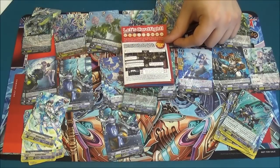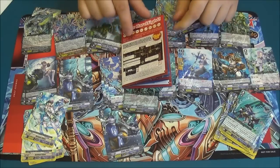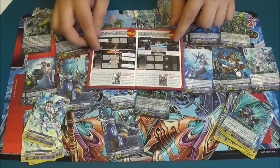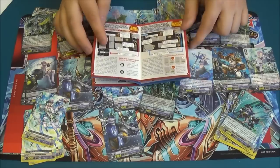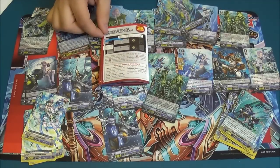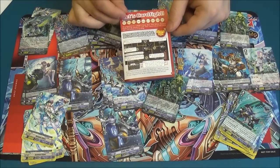Let's Cardfight! So the red side actually takes you through the first game and explains all the different things about how the turn works. It goes through how to ride, how to call rearguards, how to do the attacks, how to defend yourself against your opponents. It takes you through an entire turn, showing you all the little details, where cards go and what you do. For new players, it's an absolutely fantastic guide, much better laid out than old ones — it really gives you a good rundown on how to actually play.